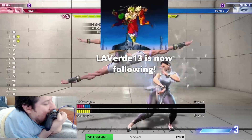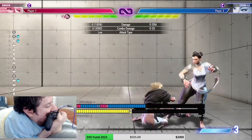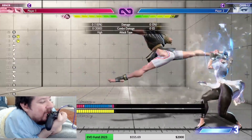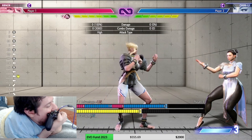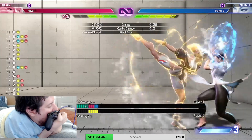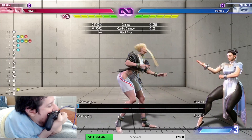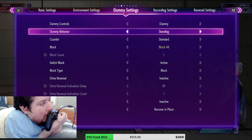Rounding off her other special attacks: she has down-to-back kick — that was medium, this is light. It's a very fast low with good range, but very punishable. She has the ballerina kick, the spring kick — very far range too, but also very punishable. Then she has her head move, and the EX version is an overhead. Let's put the opponent crouching — yes, that was an overhead as well.